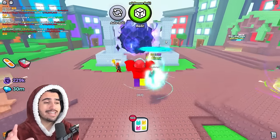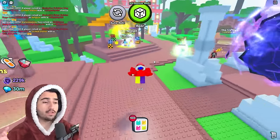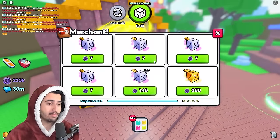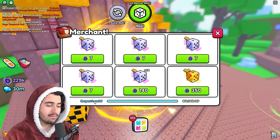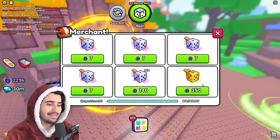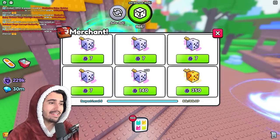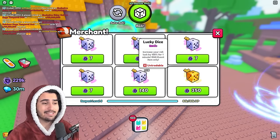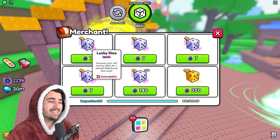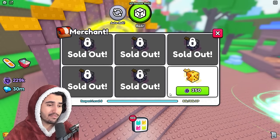It is super important that you take advantage now before anything happens to these odds. The first thing you want to do in this RNG world is get your dice merchant level all the way up. I have the max respect level for this dice merchant, which is level five, and that allows you to get this last slot here, which is very good.